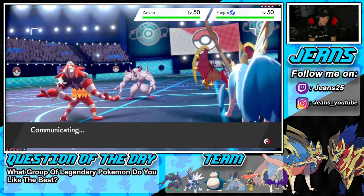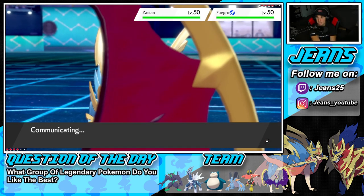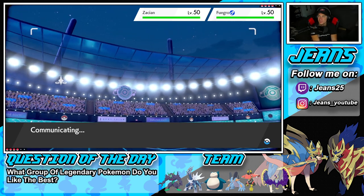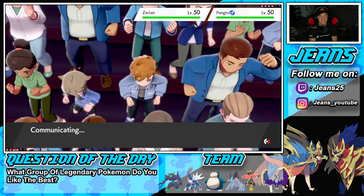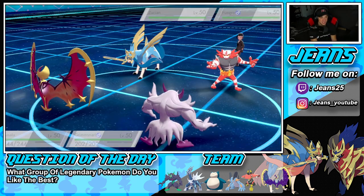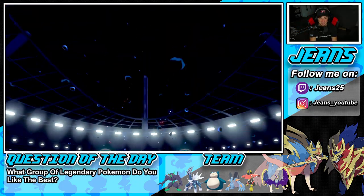I'm liking this turn a lot. Maybe he thinks I have Fake Out too so he protects Zacian. He does Fake Out Grimmsnarl and Behemoth Blade takes out Grimmsnarl — just as predicted. Trick Room is out and about though! Lunala is a sponge, soaking up Behemoth Blades like it's nothing. Now I want to get Swampert in and Dynamax while Trick Room is still active.